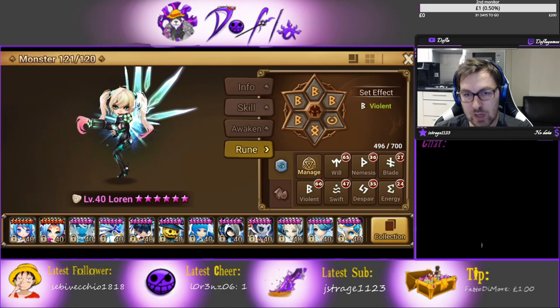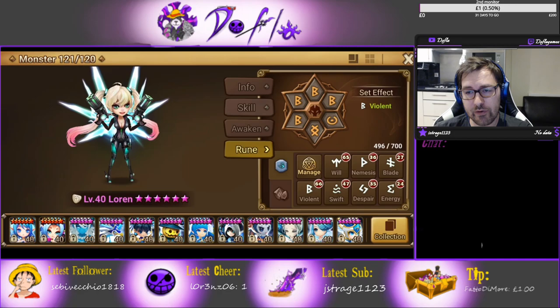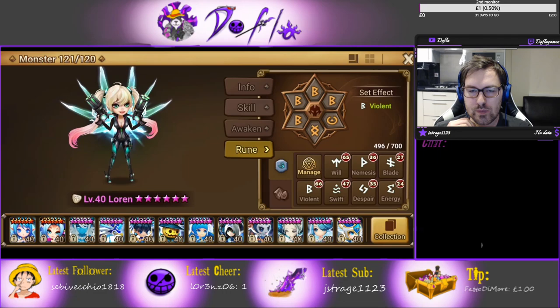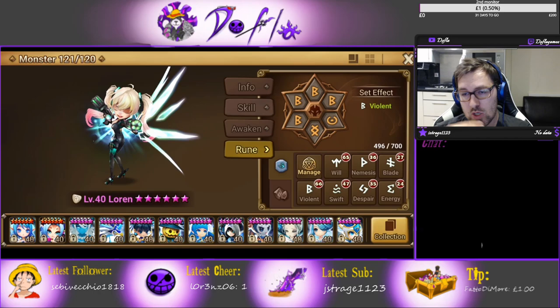So this is the Violent build. Loren on Violent can win your games. If Loren on Violent procs in RTA, she's basically denying a turn to two other opponent monsters and that's pretty OP. As you're doing 4v4 and you deny 2 turns to 2 opponent monsters, that's kind of a 4v2 for at least one turn. I like Violent because she procs, she can really clutch it up. Also if she gets stunned, frozen, or slapped, she can proc out of it and still do her job.